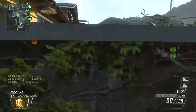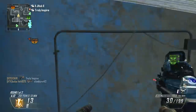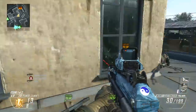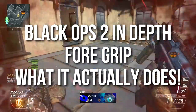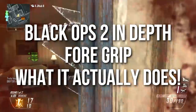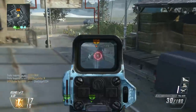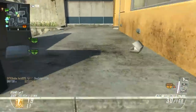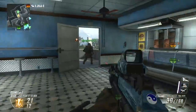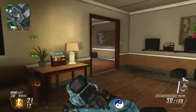Hey guys, Drifter here. Welcome to Black Ops 2 In Depth. In today's episode we're going to be discussing the foregrip yet again. This is starting to sound like it's the foregrip channel. However, today I've discovered exactly what the foregrip does. Today's episode is: the foregrip — what it actually does. I was incorrect in previous episodes saying it does nothing, however I was very, very close to what it was doing. So I was both wrong and right at the same time.